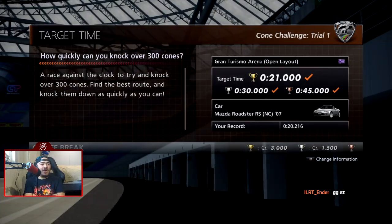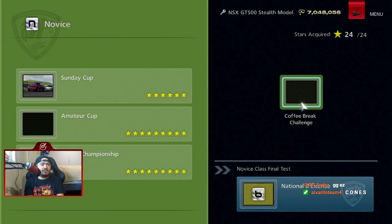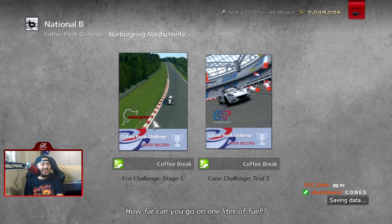All right, so that's the novice one down. Obviously next we have the B license coffee breaks — if I remember correctly, one of them is like an economy run and then the other one is more cones. Let's see: it's gonna have a cone eco challenge stage one and cone challenge number two.